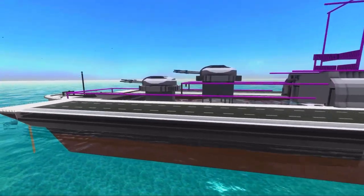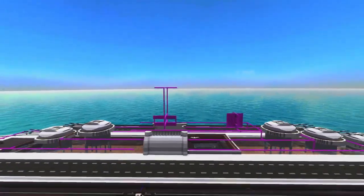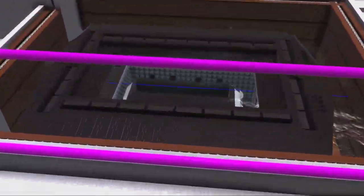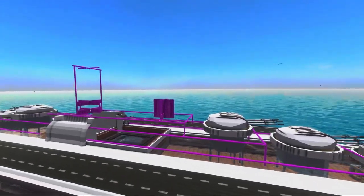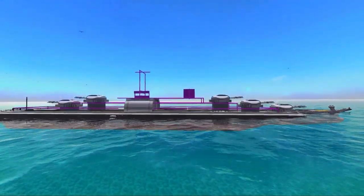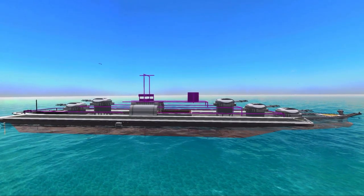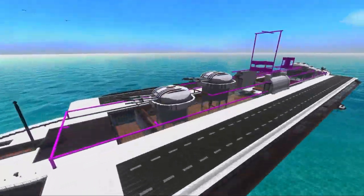Next we're going to connect the shapes so they go smoothly together. I've been thinking to move the main tower a little bit forward, basically over the AI compartment, and have a missile tower-ish thing in front of that. I haven't decided completely how we're going to arrange the towers, but it's going to be three of them.